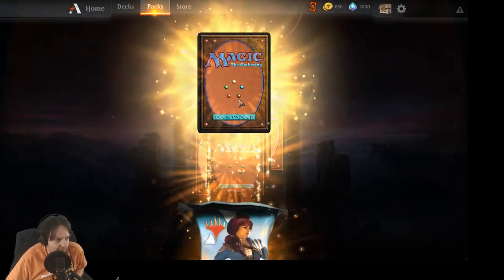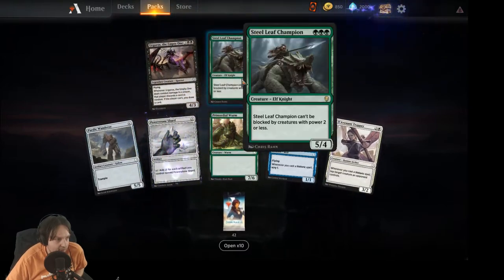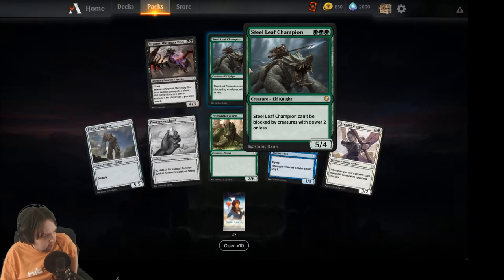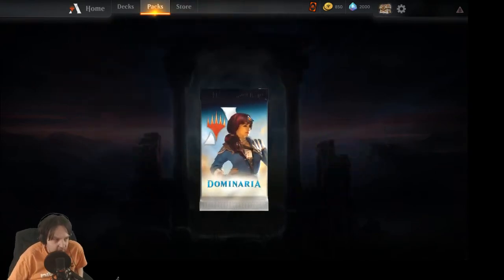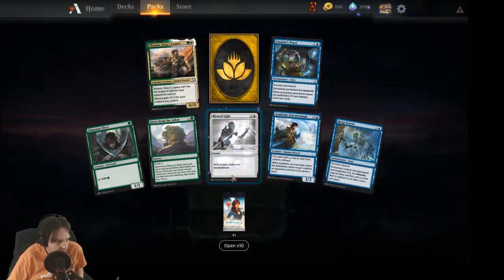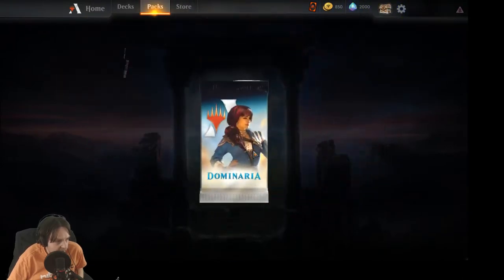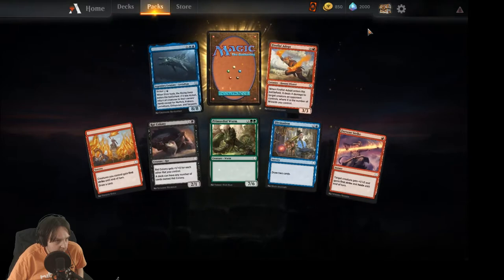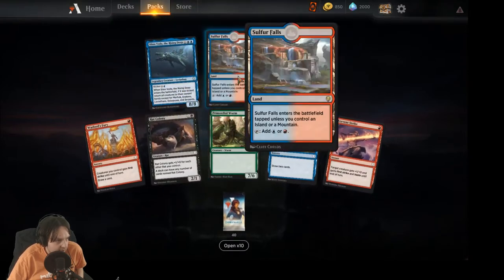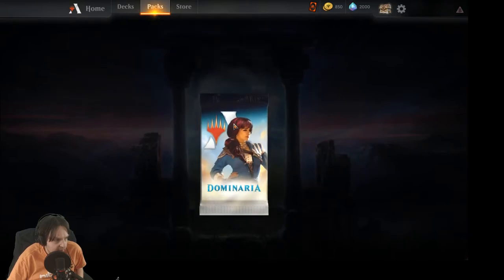Second Steel Leaf Champion — that's one I don't mind having two of. I will definitely make a mono-green Steel Leaf Champion deck. Another rare wild card. How am I doing? About 62 packs — almost halfway. Sulfur Falls — getting a few lands is kind of nice.